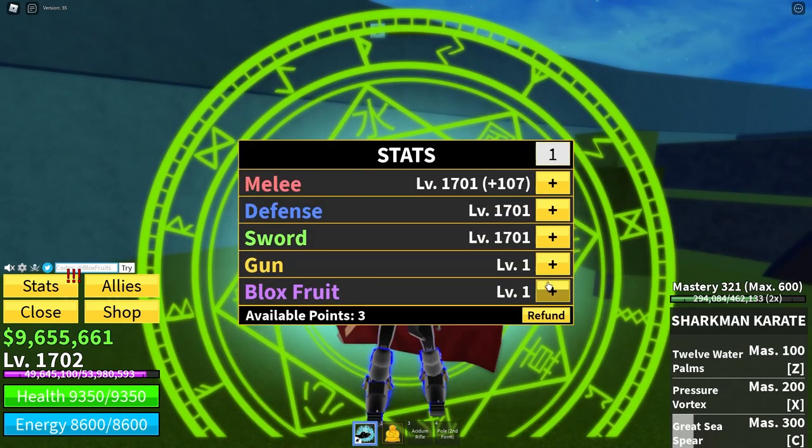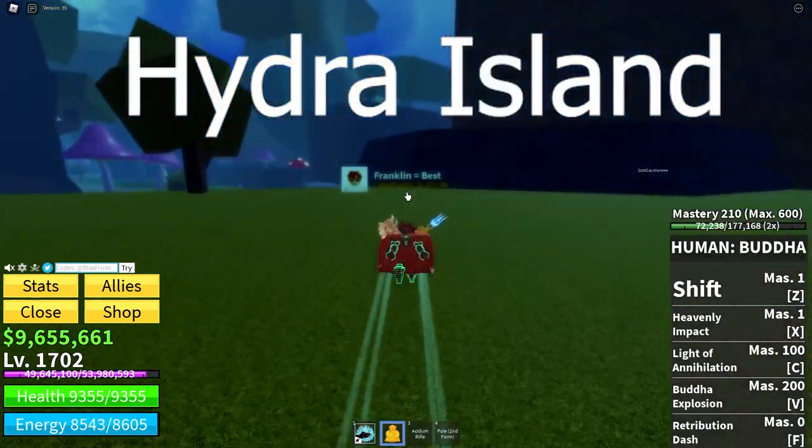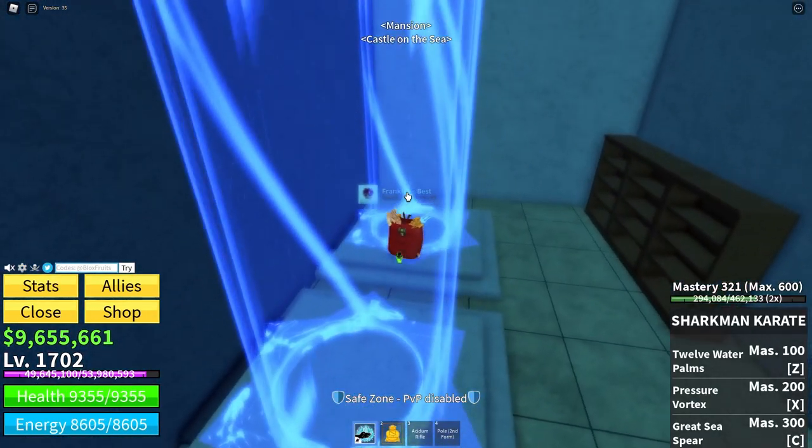Now that I've killed my 30th elite enemy, I need to go to Hydra Island. I can just use the teleporters to get there.